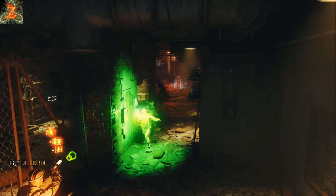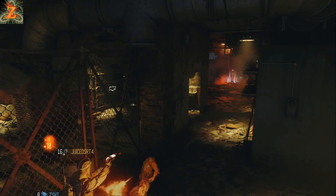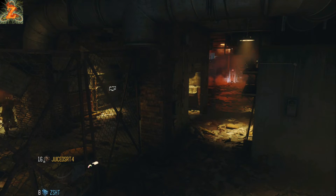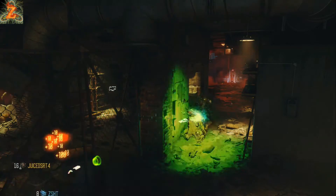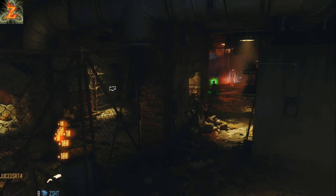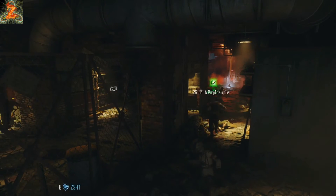This holdout spot worked really well with just two people — with just two of us we were able to get to round 30 pretty easily. With three people though, it got pretty crazy right around round 23-24; the zombies were coming at us way too fast. The thing I liked about the other holdout spot with three or four people is that you had that nice long hallway to kill zombies — a long time to shoot at them and put a whole clip in. In the higher rounds that's basically what it takes.